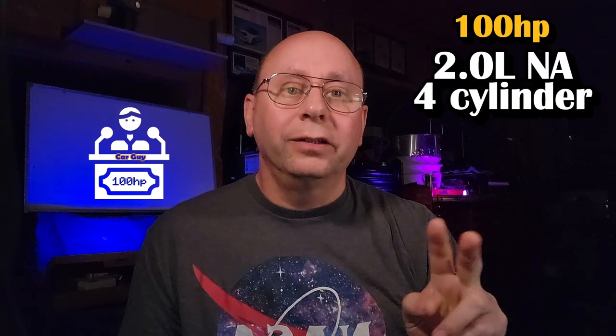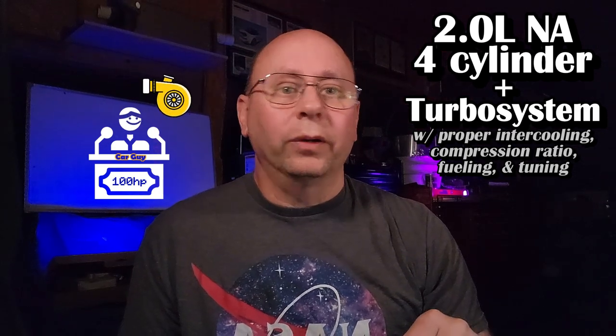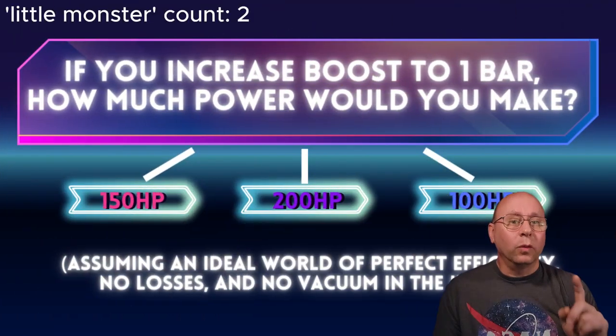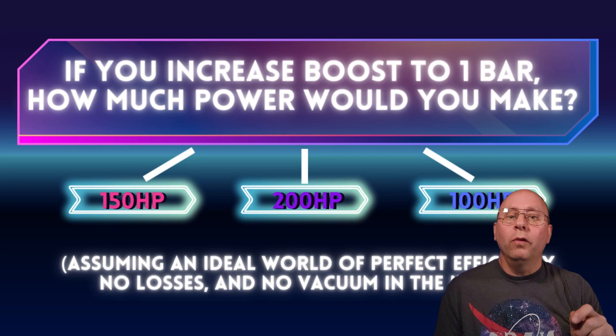Your engine is starting out as a 2 liter naturally aspirated 4 cylinder, but apparently 100 horsepower isn't enough — you want more. So you install a turbo system on it with proper intercooling, compression ratio, fueling, and tuning. You did a really nice job — congratulations! You even got the whooshing and chirping noises you always wanted. Here's your first question: if you bump your little monster to one bar of boost, assuming an ideal world of perfect efficiency, no losses, and assuming the little monster had no vacuum in the intake when it was naturally aspirated, approximately how much power would you make?